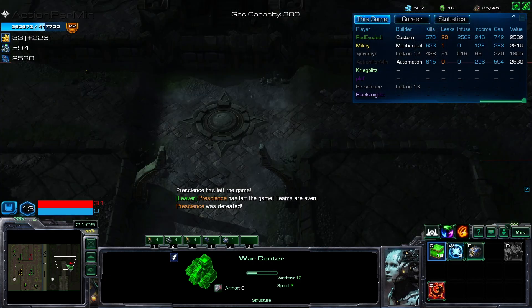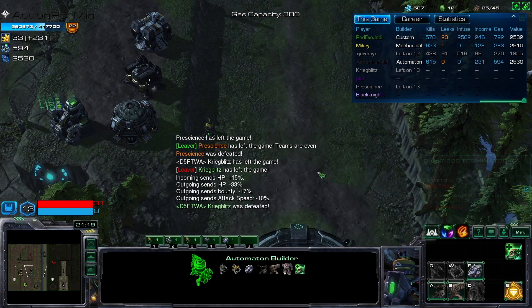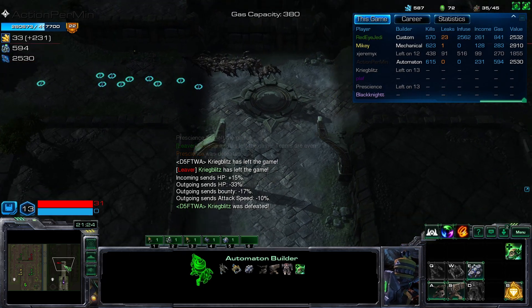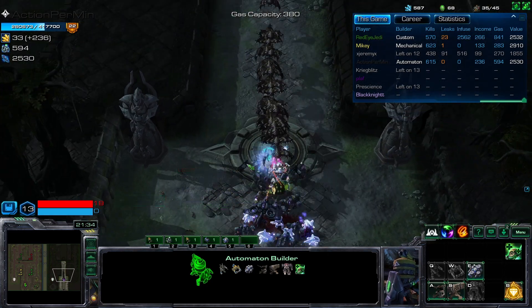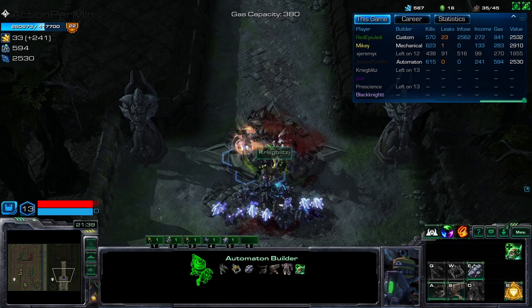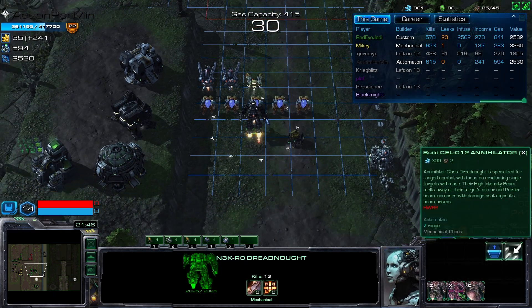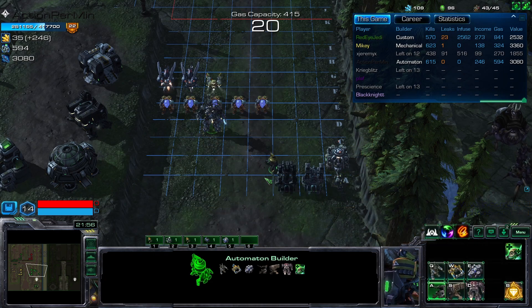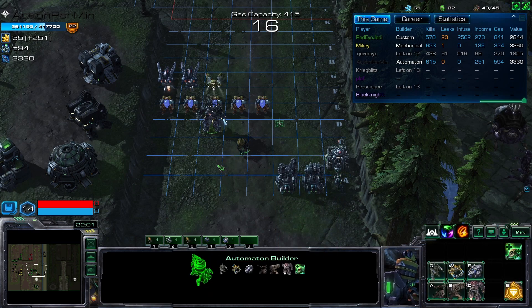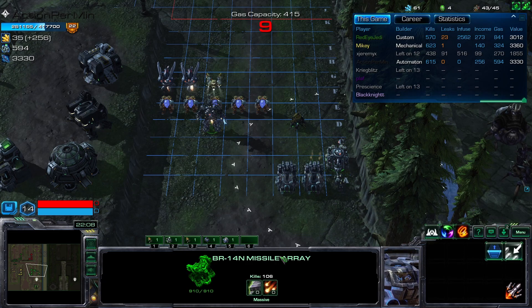People started leaving — okay, wow, too many, stop leaving please. I need this game to go at least up to the Fatties. Upgrade this guy to the middle one, and get A+E — these walls are Centurions. Build these two walls. You need to make this missile array survive longer, so we need these walls.